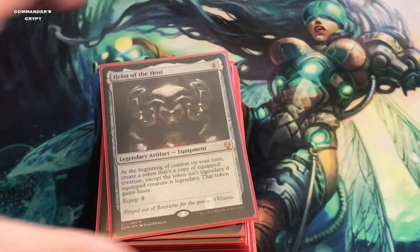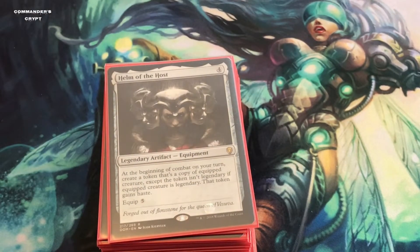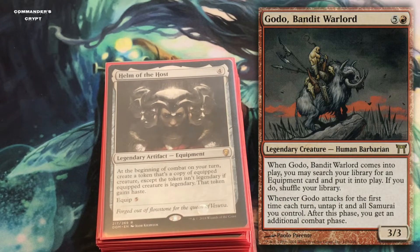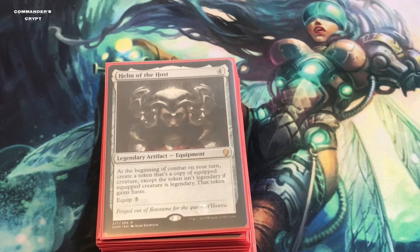With Helm of the Host and Godo the Bandit Lord you can give yourself infinite combat steps. Helm of the Host says at the beginning of combat on your turn, create a token that's a copy of the equipped creature; if that creature is legendary, the token gains haste. You equip Helm of the Host to Godo, and since Godo gives Samurai extra combat steps, every combat step you create another Godo — rinse and repeat to infinity. Chishiro just happens to be a Snake Samurai, so you can keep bashing and take out all your opponents.